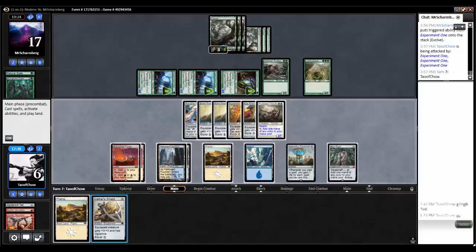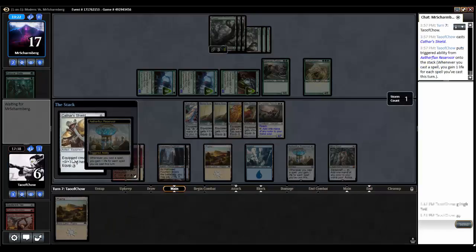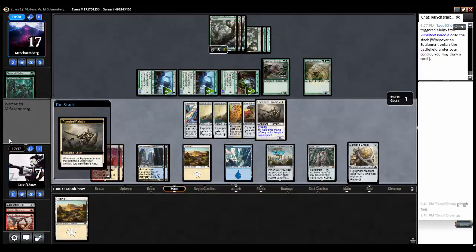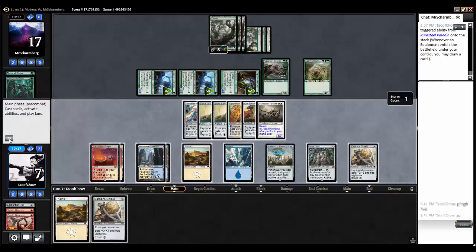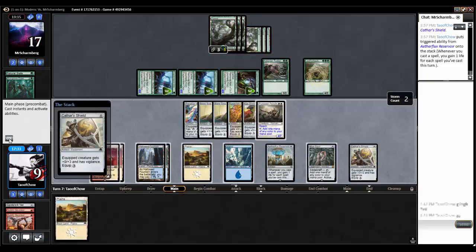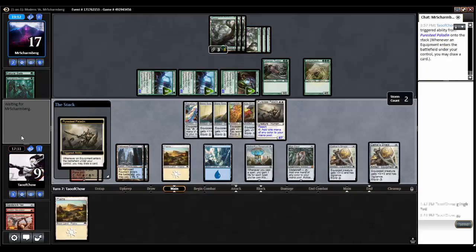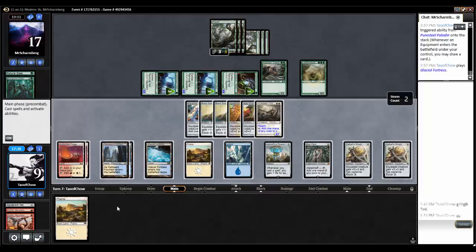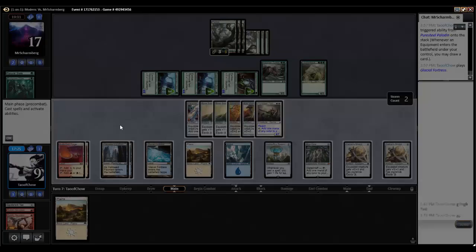Let's go Cathar Shield — come on, chain! No land. Another Cathar Shield. Paradoxical Outcome — I believe that's it. Concede.